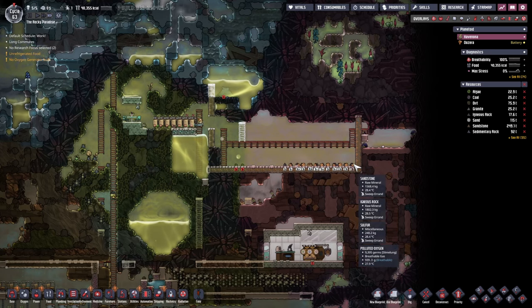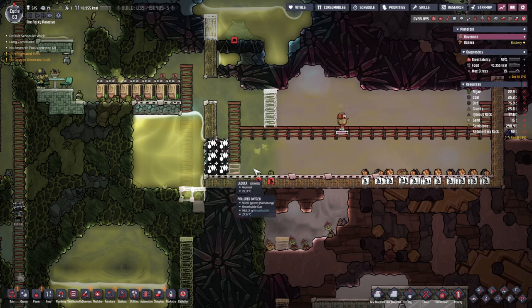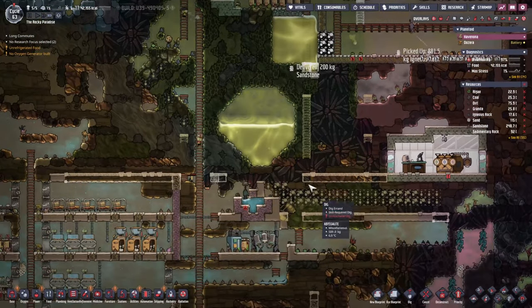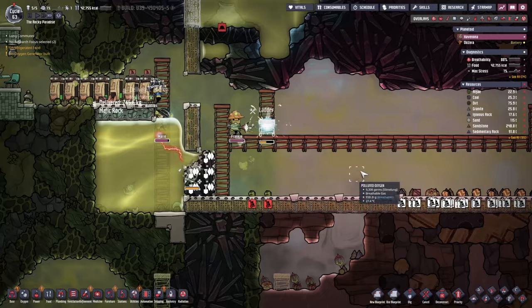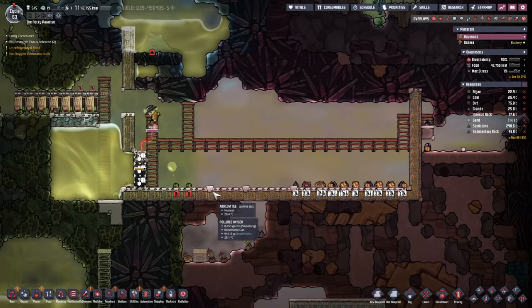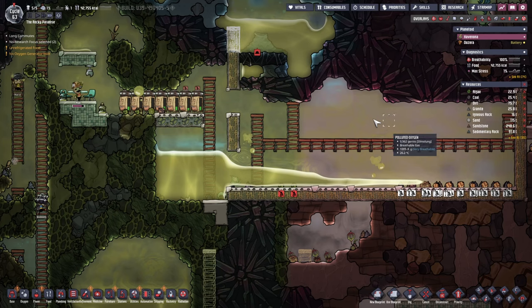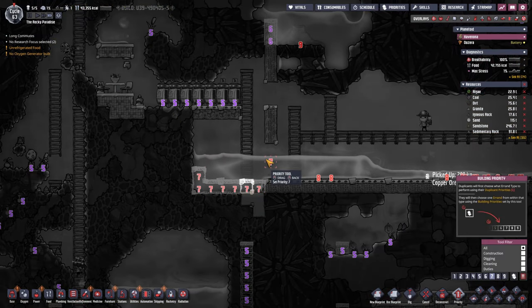A few cycles later and we have the tank pretty much complete. Now all we gotta do is empty all this water out, block this off, and push all this water upwards to fill up this little pool. Once we've done it we can climb down and use pumps to drop this water in here so we can clear this area up. We're using airflow tiles because these are the only tiles we have access to right now that won't break under the pressure that's going to build up inside this tank.